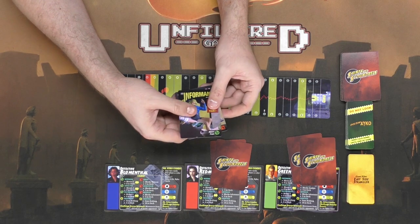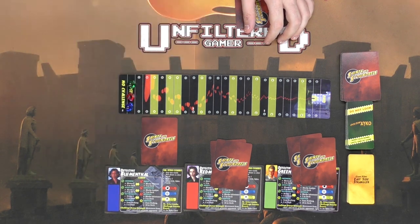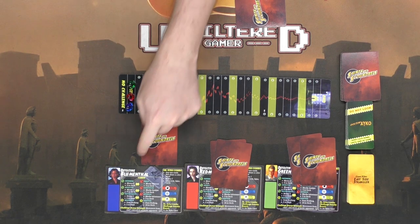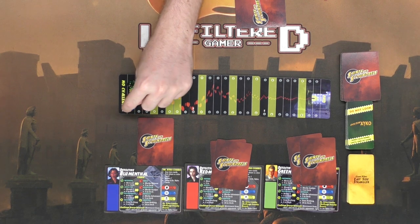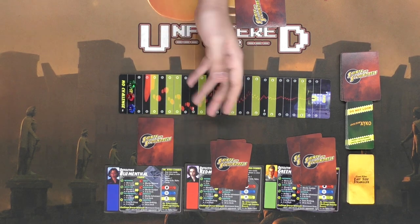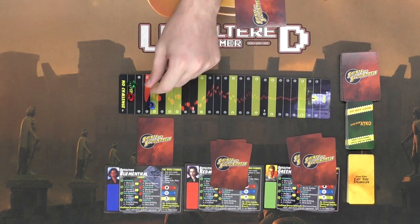She's going to choose one card, place it face down, and then call it whatever she wants — she can call it a witness, an analyst, or an informant — and then people can choose to believe her or not. If they believe her, she'll simply move her character based on the number of spaces that the card she called was. So if she said it was an informant, she'd move four spaces. Or maybe she wanted to say it was an analyst — she could move three spaces, which would actually land her on a yellow space and earn her a free East Side Strangler card.